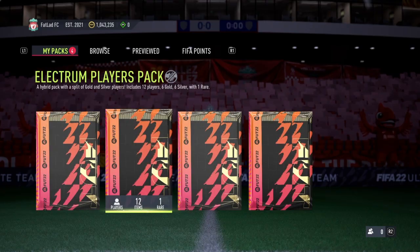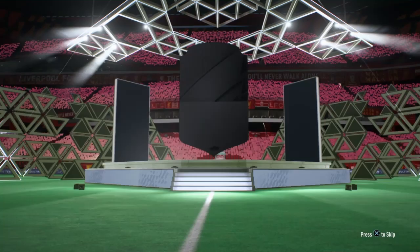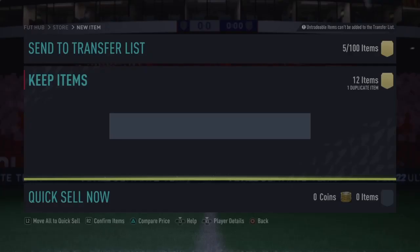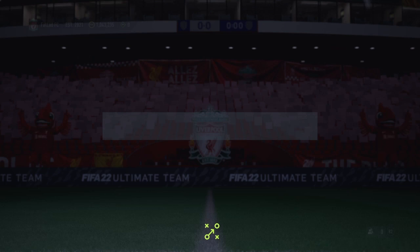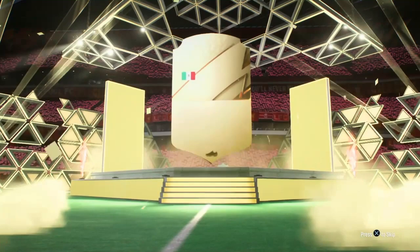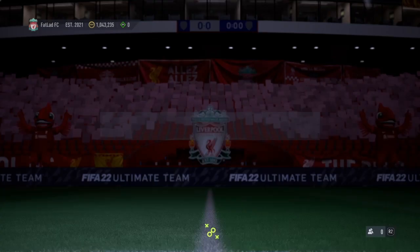Leave the premium gold to the end — we'll go Electrum Players. Japanese player, Harakawa. Not too bad. James Milner in the end there. But we are getting players back in the club, which is a good thing in my opinion. So let's keep going. We'll do the 75-plus rated rare. Going forward, I'll do Vela — you'd be surprised if I haven't got him already. Oh, I don't have him — great stuff, another 83 in the club. Not too shabby. Let's open the premium mixed players pack now.